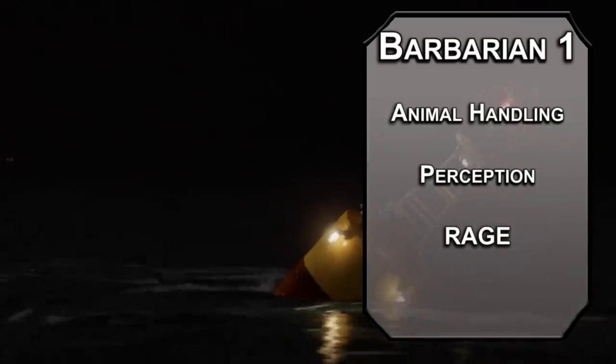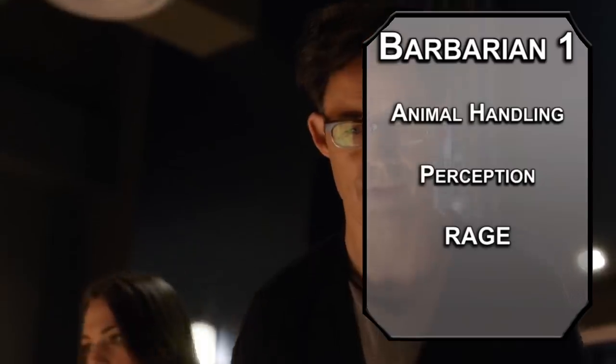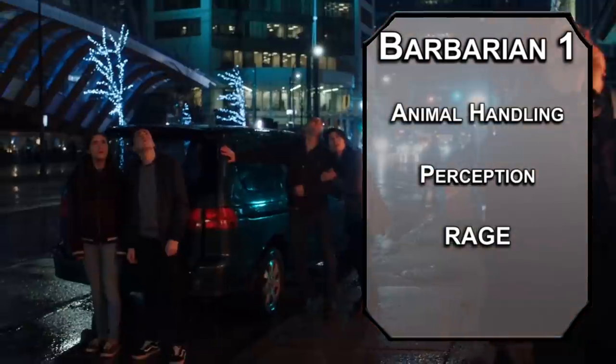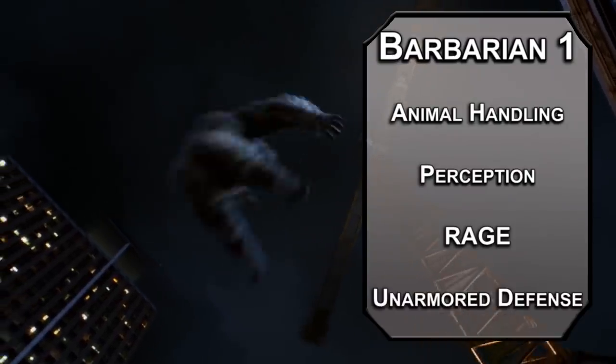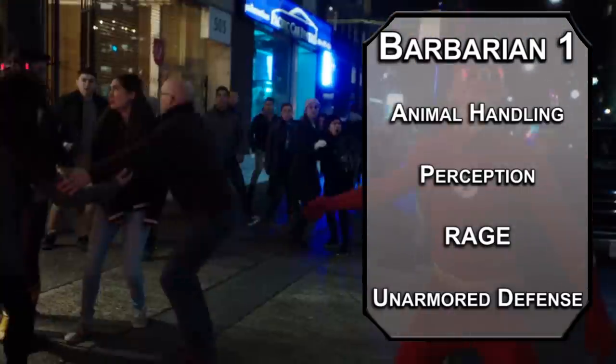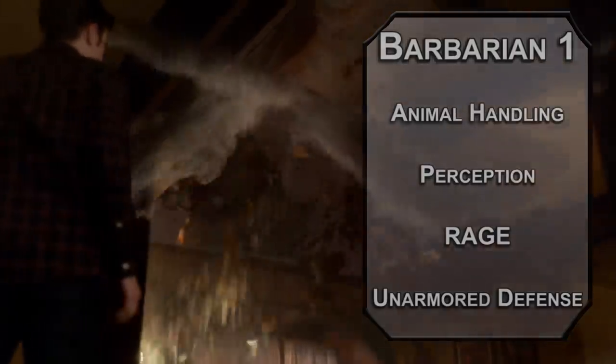Then you get to go into a feeding frenzy that I'm going to call a Rage. That gives you advantage on Strength checks and saves, extra damage with Strength-based attacks, and resistance to bludgeoning, piercing, and slashing damage. Currently you don't have a bite attack, but when you do, that extra damage is going to be coming from serrated teeth. You also get unarmored defense — your AC is 10 plus your Constitution and Dexterity modifier when you're not wearing armor. A whale shark's skin is roughly four inches thick to insulate them against the cold ocean. Now you know — that's a Shark Fact!